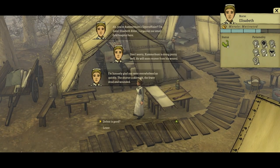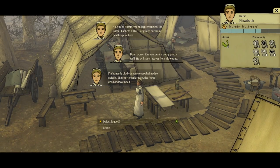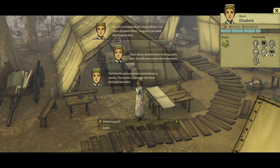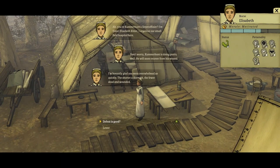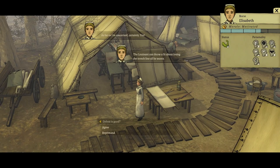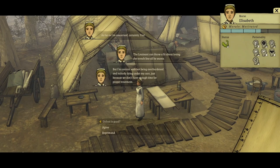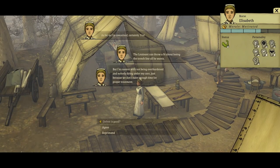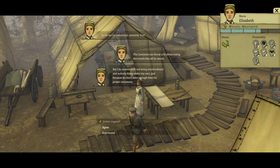I'll go over. You're Cumberbund's Anto-Officier. I'm Sister Elizabeth Ritter, I organize our small field hospital here. Don't worry, Cumberbund is doing pretty well - he will soon recover from his wound. I'm honestly glad you were overwhelmed so quickly. The shorter the skirmish, the fewer dead and wounded. The lieutenant can throw a fit about losing the trench line only once, but I'm content with not being overburdened and nobody dying under my care just because we don't have enough time for proper treatment.